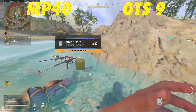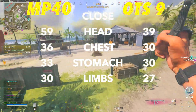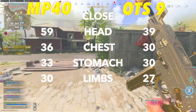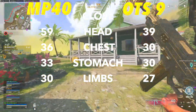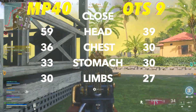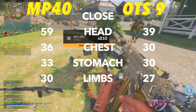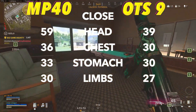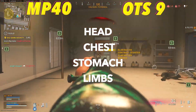If we take a look at a full damage breakdown across head, chest, stomach, and limb damage, these weapons have a little bit different damage profiles. The MP40 has a way better headshot multiplier, but the OTS has equal damage from chest to stomach with only a limb damage fall-off. This is good for Warzone because this damage profile equals a fairly consistent feeling weapon with upside on headshots. The MP40, however, has a dreaded damage profile where it actually has damage fall-off at each step, making for inconsistent TTKs and requiring good aim to get the best kills.